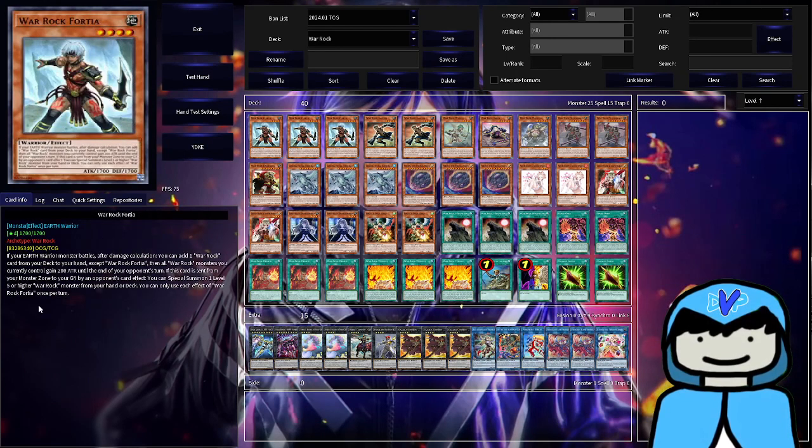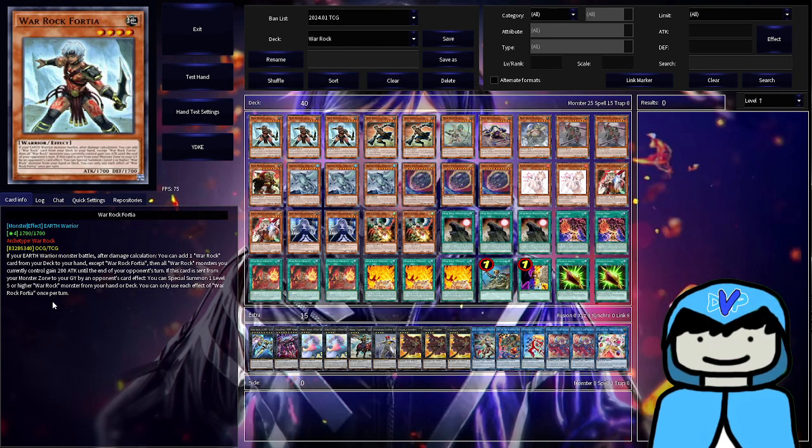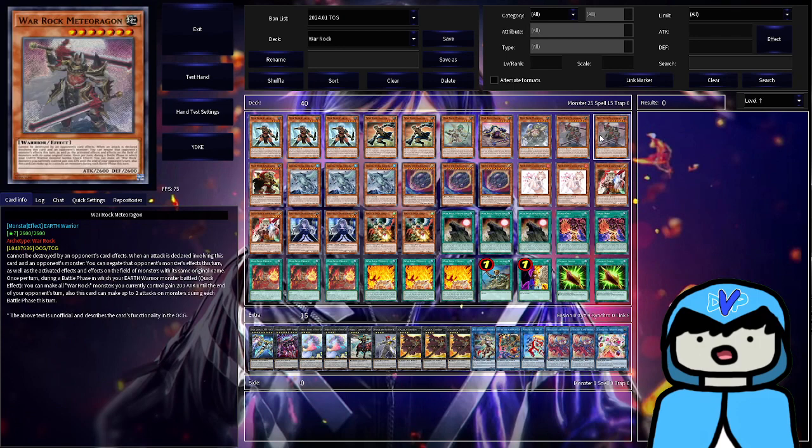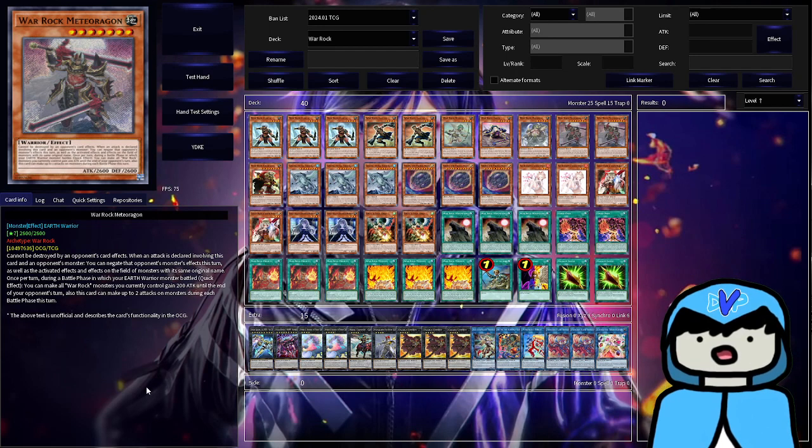I've been playtesting with this Warrock build for a little bit and honestly I've been seeing some decent success. I've playtested against Snake Eyes Fire King, Sword Soul, and also Yubell. Yubell is actually a decent matchup mainly because Meteorgon shuts down the Yubell gimmick — this card alone kills the Yubell deck. I've been seeing pretty decent success against Fire King and Sword Soul.